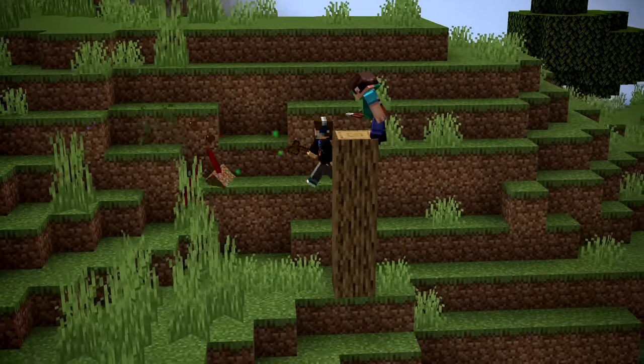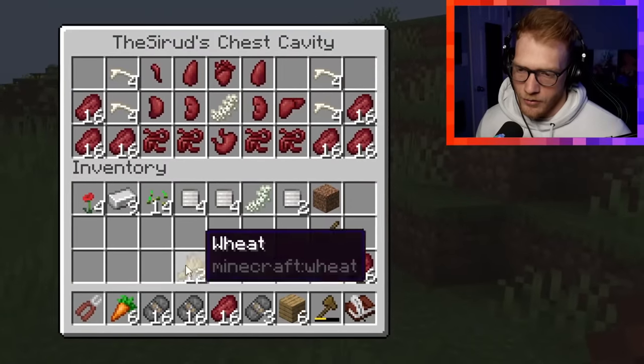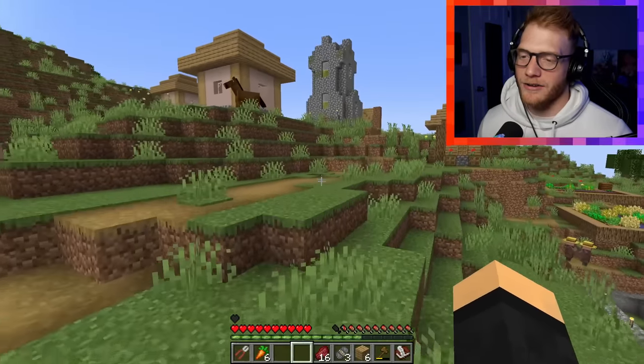Jack is trying to take this enderman, but I'm going to try to steal it from him. Wait, no, he's going to steal it from me. He's attacking me now. All right, I killed him. Nice — no, he killed it. Why? So if I replace my muscle with this muscle — look! I punched this horse and he goes flying like I'm an iron golem.